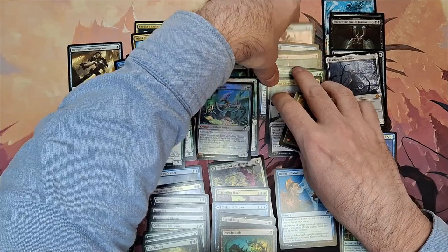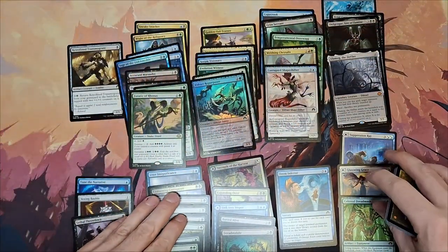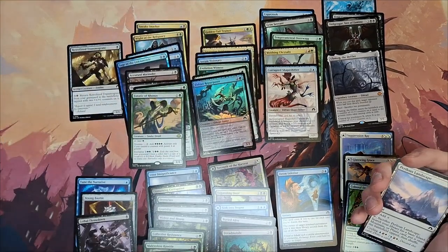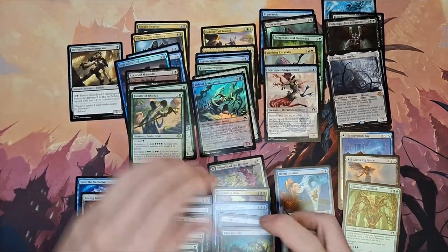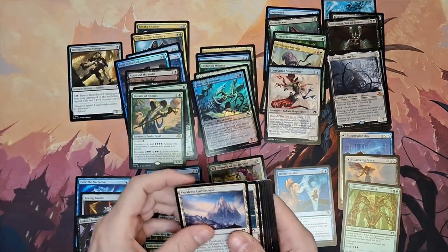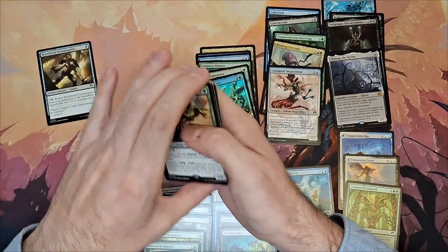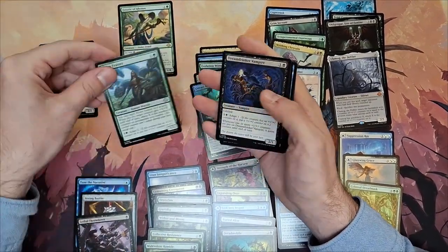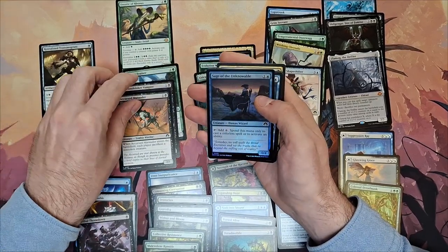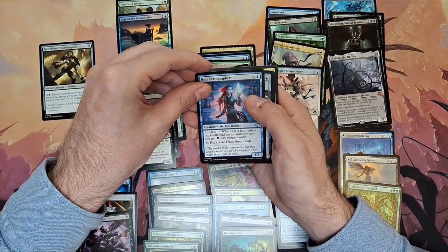Now I'm checking how many actual Eldrazis I have in the pool, because I want to play all of them — or as many as possible — which ended up being a reasonable thing. Then I realized I still had a white card left in the deck for some mystical reason, so I corrected that problem. Now we are looking at the cards which generate mana, since if we want to play an Eldrazi ramp deck, this is also the point when I will actually start reading the cards.